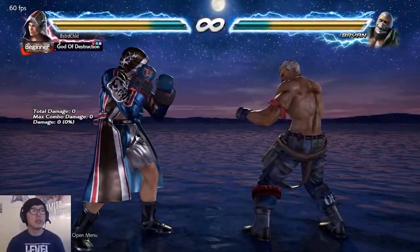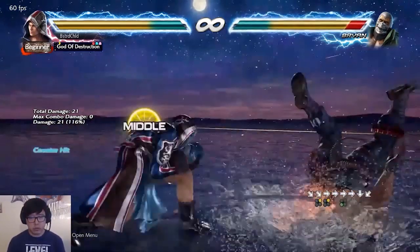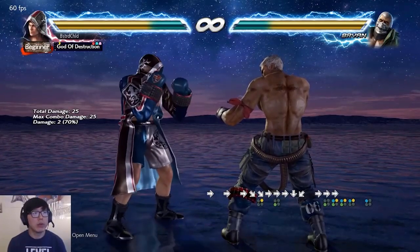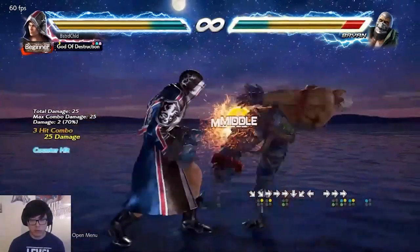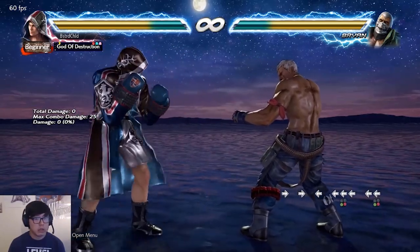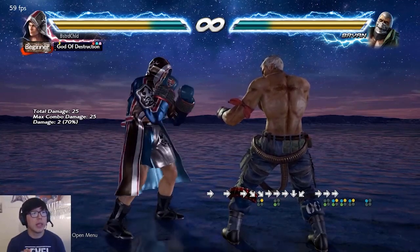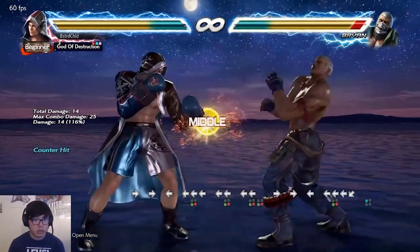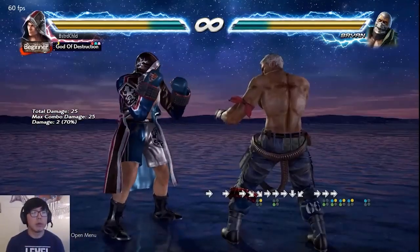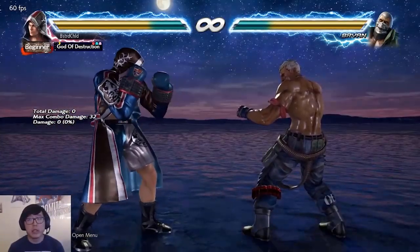On to step two: down forward two, duck cancel, into duck one plus two. Step three is getting the while standing one pickup — you can't do this with a traditional crouch into while standing one, it's simply too slow. The trick is to go into Flicker Stance with back three plus four, which allows you to access while standing moves quicker than a normal crouch. There are two tricks: you can do it with down back, neutral, one, or with quarter circle back, one. Use whichever method is more comfortable for you.